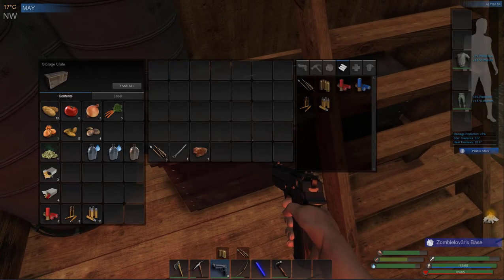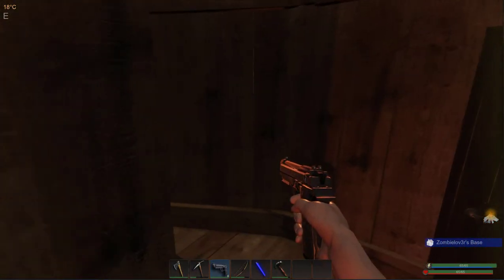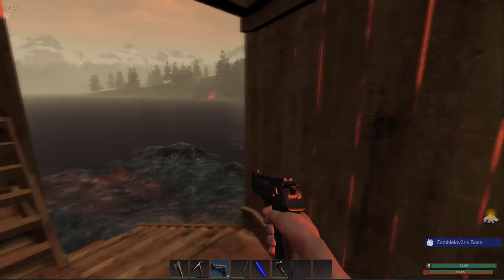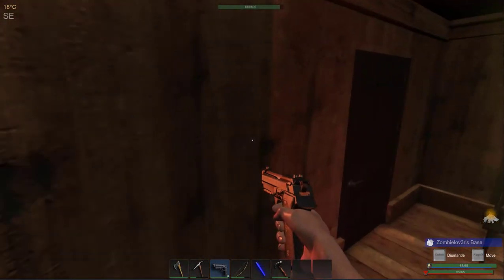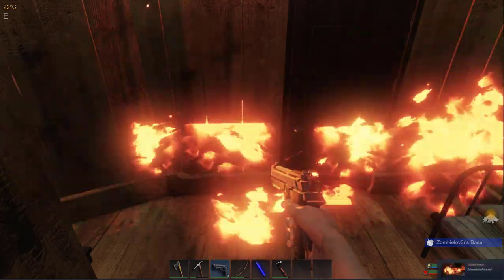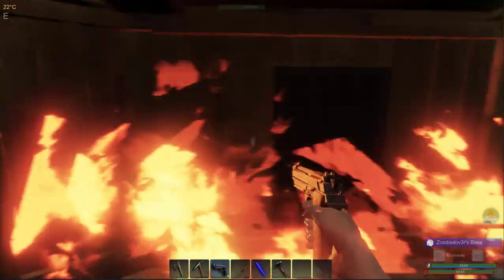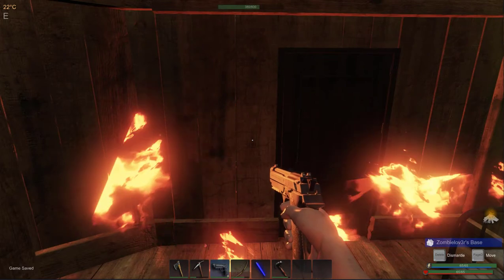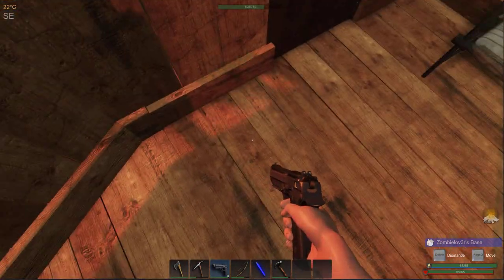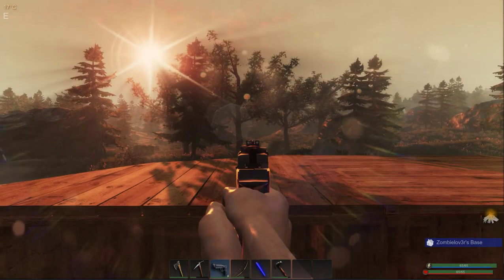Are we under attack? We are. I do not want to die, not like this. Have we accidentally pissed off a hunter? Okay, we're on fire - that's doing a bit of damage. It's only to the door and the wall by the looks of things. He's taken out both the walls. And the door. Is that it? Is he gone? I can see him running away.